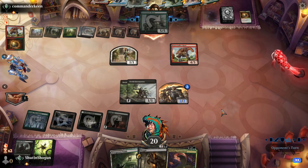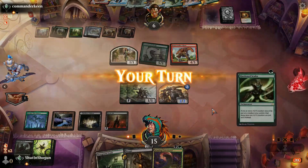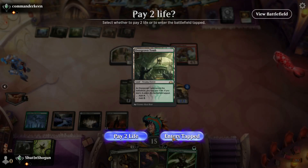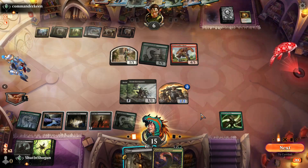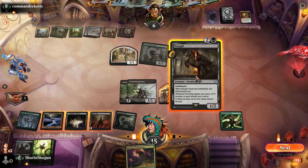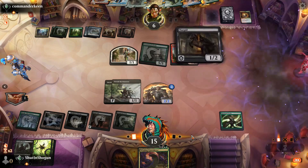Take the five. Might as well. Hardened Scales is helpful. I'm gonna let that enter tapped, play a Hardened Scales, and then realize I should have played it untapped so I can play the Winding Constrictor. I'm an idiot — the second I click the action, I realize what I had done.